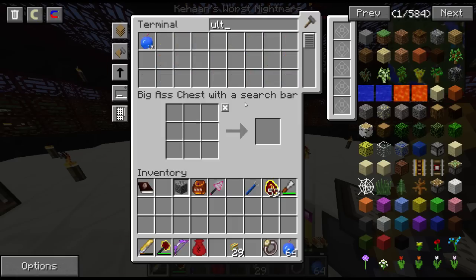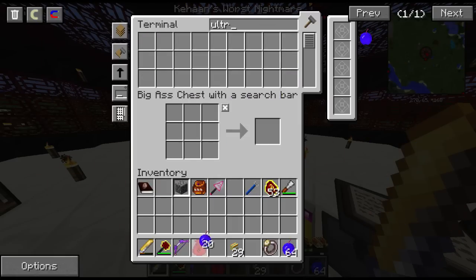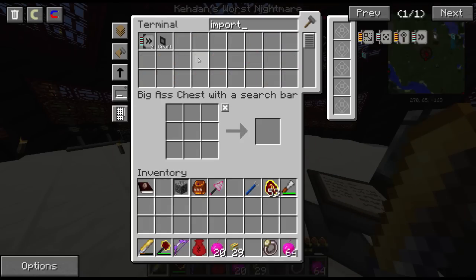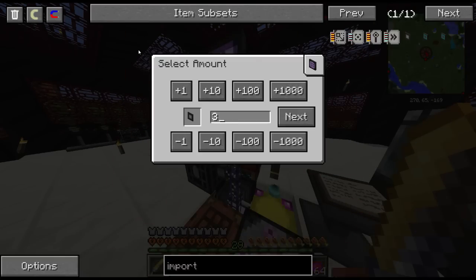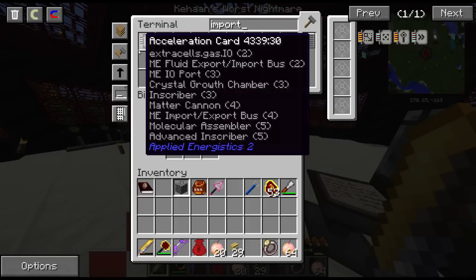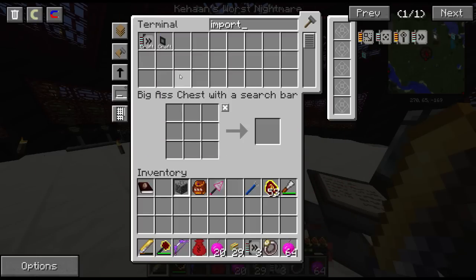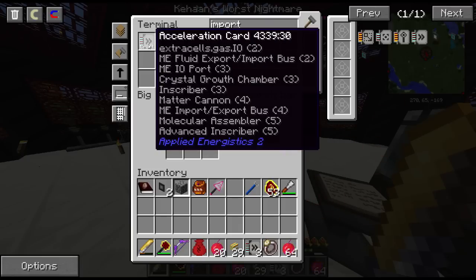So let me just grab — yeah, look: 20 Ultra Bam's Apples. There's actually a really cool system I can implement too. So let me make, for example, three import buses. And then I'll need — what? 12 acceleration cards?